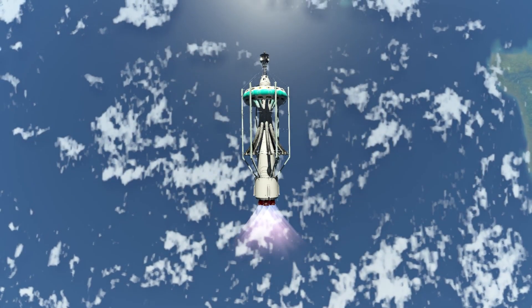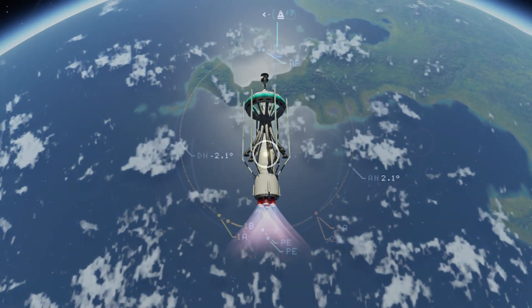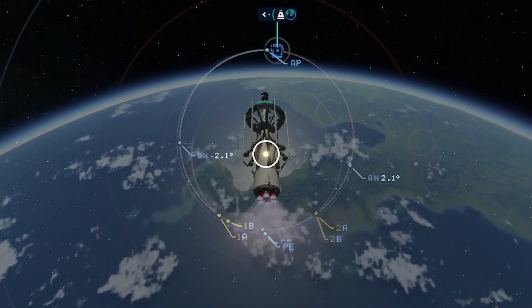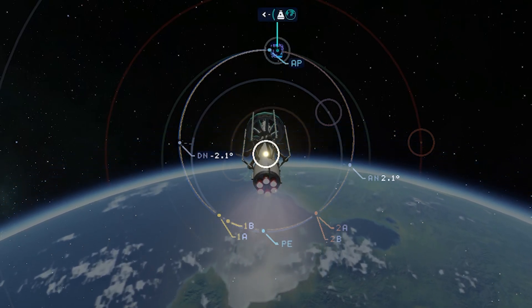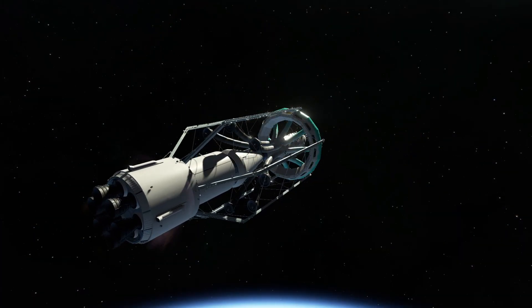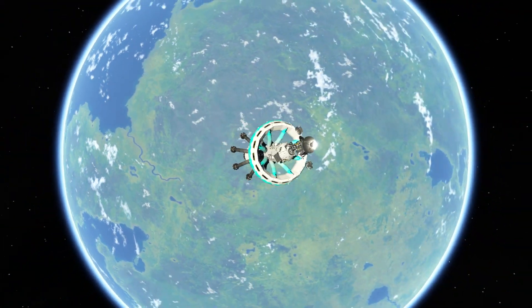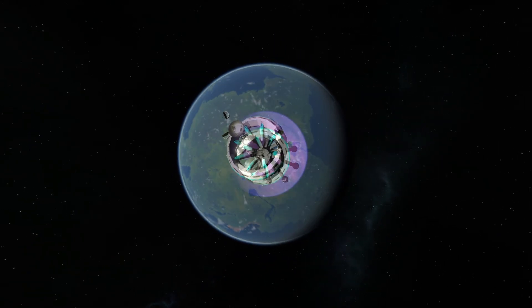After jettisoning the fairing and establishing ourselves into a stable low Kerbin orbit, we can get on our way on our journey towards the EVE system — more accurately, towards Gilly. Here we are; the escape burn towards Gilly is fully underway. You might also have noticed the cool design of the base itself, which features a rotating ring. Sadly this isn't possible in KSP 2, but you can just imagine it. And here we are staging away the thrust structure and leaving Kerbin for a very long time. This base will never return.